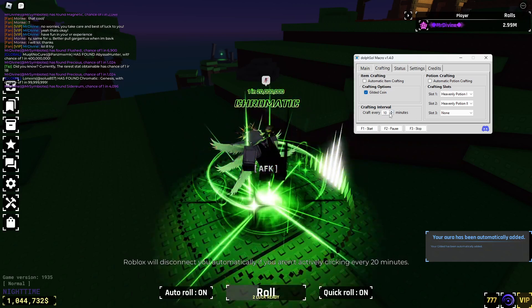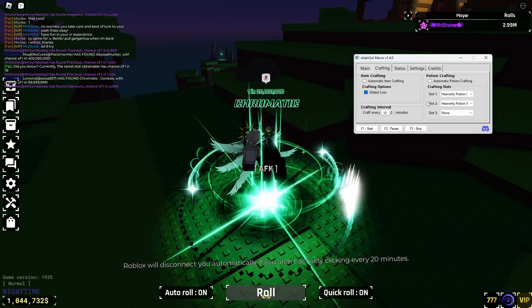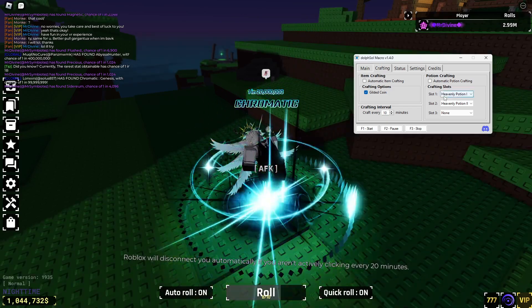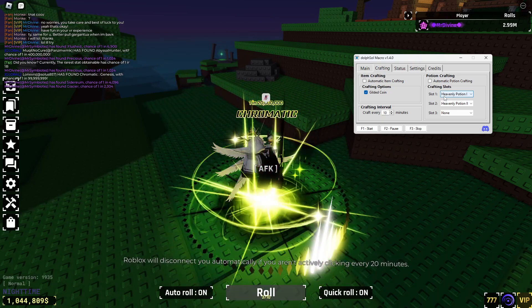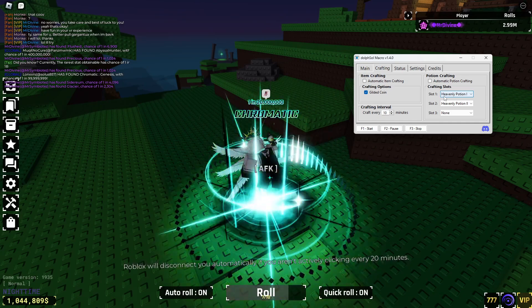Then there's auto item crafting — there's only Gilded Coin for now. There's also an interval to let your macro craft every set number of minutes, like every 10 minutes, depending on how long you want.